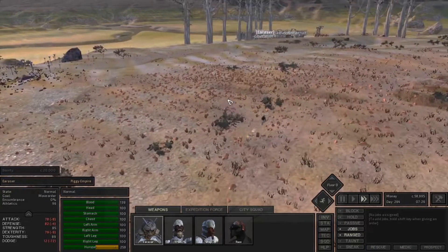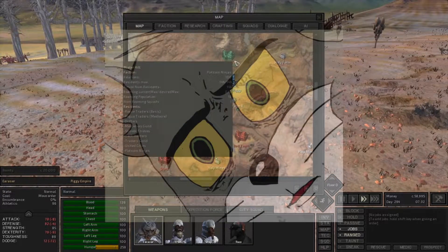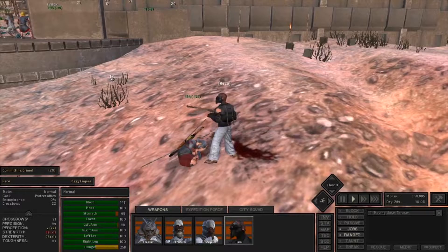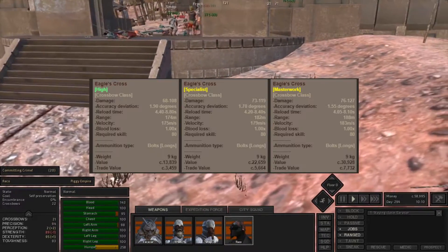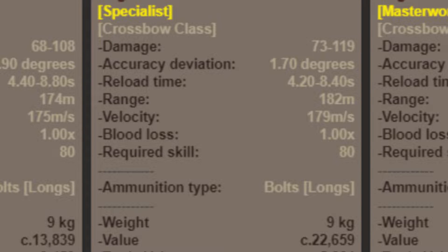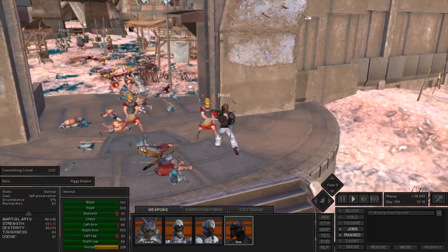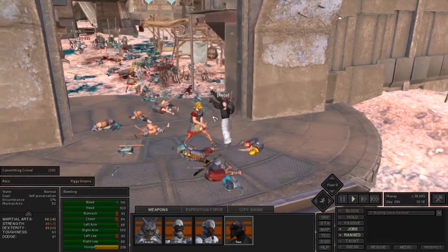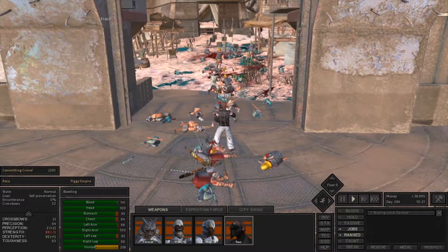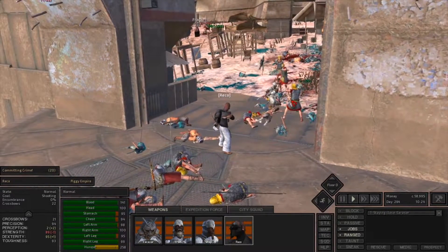You can launch a bolt incredibly far with great accuracy. It's a great weapon with the ability to modify a lot. You only need 80 skill in Crossbow — okay, that's kind of hard to attain, but most of the weapons in this list, except for the Naginata which is a bit more newbie-friendly, require higher skill levels. You need more skill for all of them.